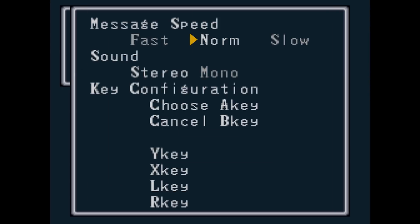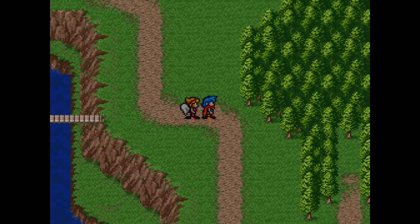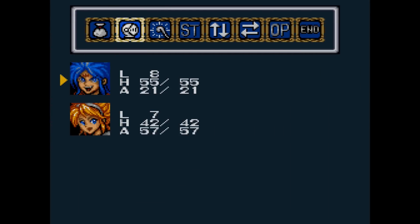Once you confirm the name, the screen will turn back to blue and you can adjust your settings and start the game. The Ryu codename will start you right after Nina joins your party and before you get the Saw item in Tantar.